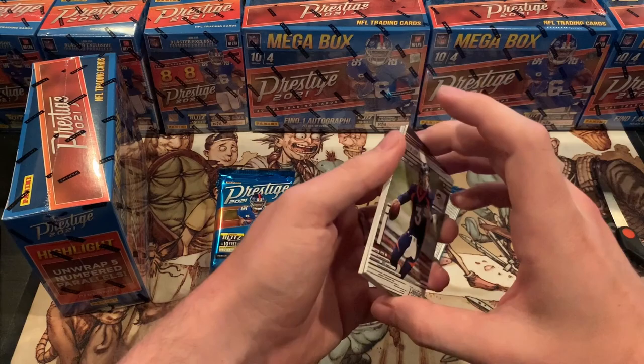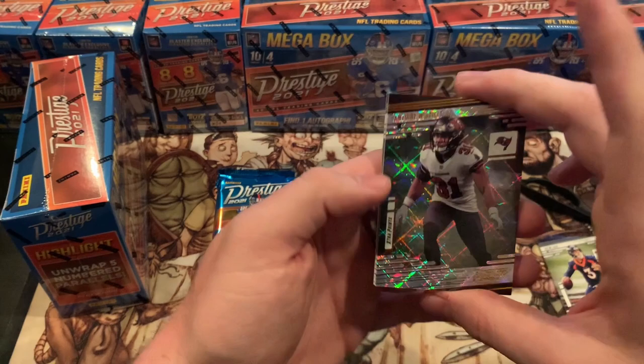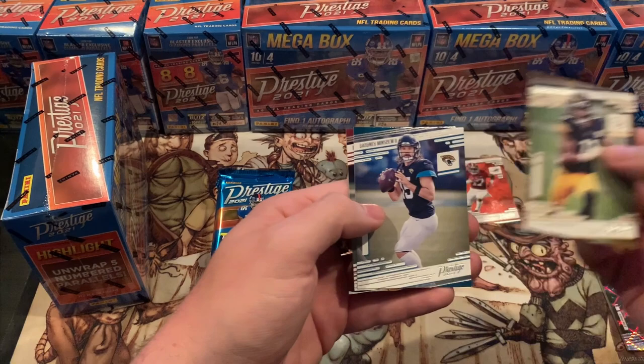We got Drew Locke, Cam Akers, Jeff Okuda — a little refractor going on — Antoine Winfield, Jalen Waddell — not bad, I'm expecting really good things. I also do a lot of fantasy and Jalen Waddell is definitely one of my late-round fantasy rookies; I really expect him to do well. We got Chase Claypool, Gardner Minshew — Minshew Magic — and then Ronald Jones.